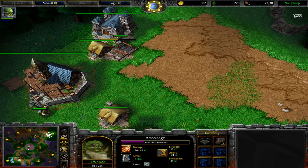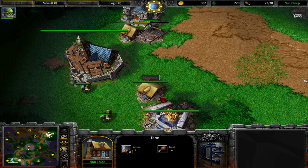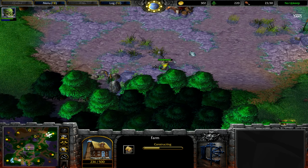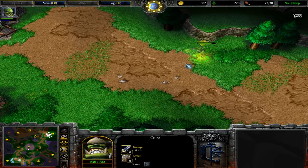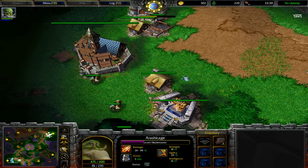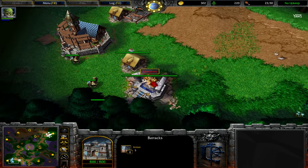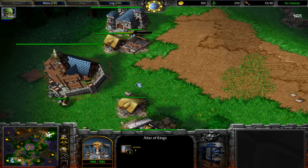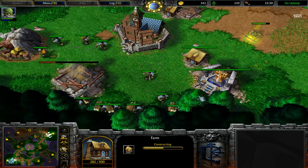The Blademaster is going towards my main base. Usually you'd think - okay, let him run towards my main base since there's nothing he can do. I went for a super early tech with two farms, getting the third farm just now. The grunt is kind of scouting me or retreating from the creeps, while the Blademaster is getting closer and closer to my main base. But there's absolutely no entrance - there's no way he can potentially enter that main base. Think twice guys - it's going to happen nonetheless.